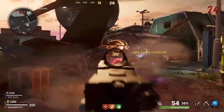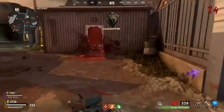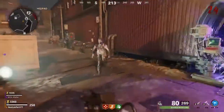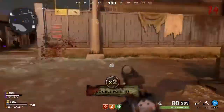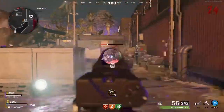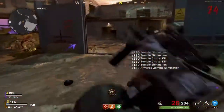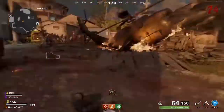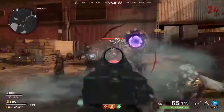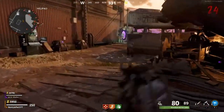The LC-10 is more powerful overall, which makes sense given its slower fire rate. However, the MAC-10 is slightly better against bosses than the LC-10, but not by much — they're both okay against bosses. I would say that the MAC-10 overall — early on, unpack punched and first pack punched, it's actually pretty bad. But once you double pack punch it, it absolutely shreds zombies.